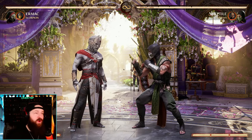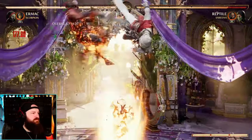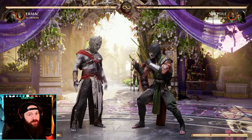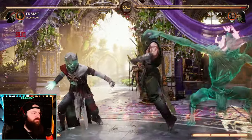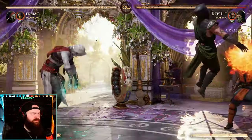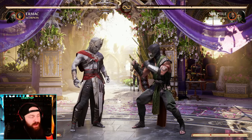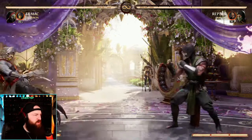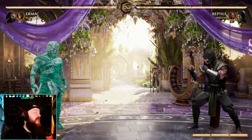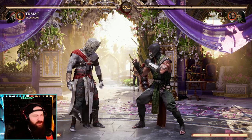Using the fire breath, we can combo off of a ton of stuff, like our teleport, our back forward 2, and of course our back forward 3. And if you ever want to reset the fight, you can use the full screen armored reset move with Scorpion, do Death's Embrace, and get ready to rock. Ermac benefits off of all the tools Scorpion offers — he's also a great choice.